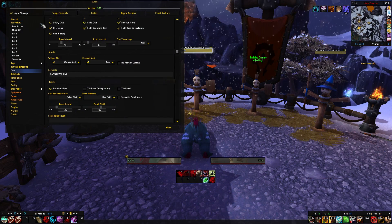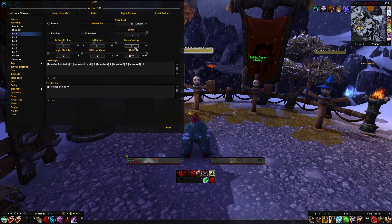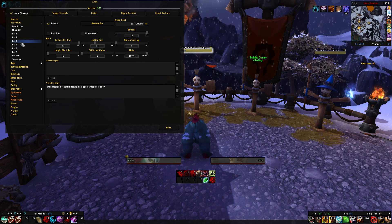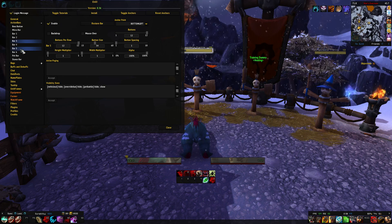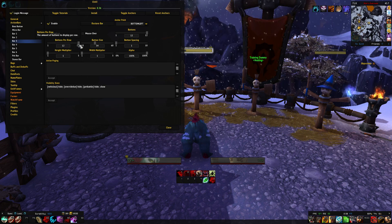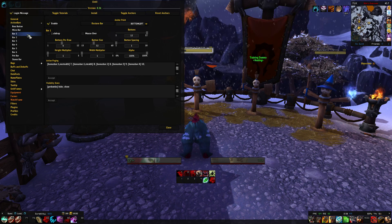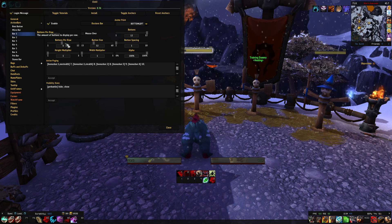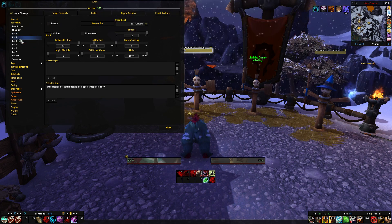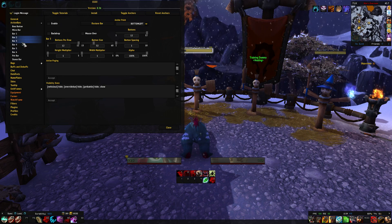For the action bars I made the button spacing one so they're tighter, and there's no backdrop enabled. Bars one, three and five are activated. With bars three and five I changed the buttons per row to twelve, since it defaults to six. With bar one I changed the buttons per row to six — that's how you get two rows, still showing all twelve buttons. Whichever bars you use is totally up to you; I used one, three and five because that's where my default spells are sitting.